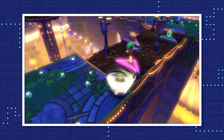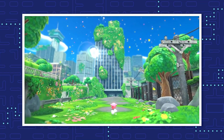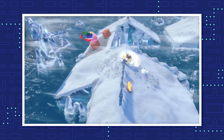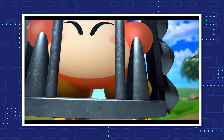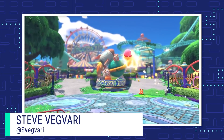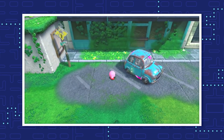Kirby and the Forgotten Land introduces a new feature for these copy abilities: players can find blueprints to upgrade them and grant Kirby even bigger powers. These upgrades expand the total list of copy abilities to 35. I'm Steve Vagvari and today we're going to cover all the copy abilities and their upgrades in Kirby and the Forgotten Land.